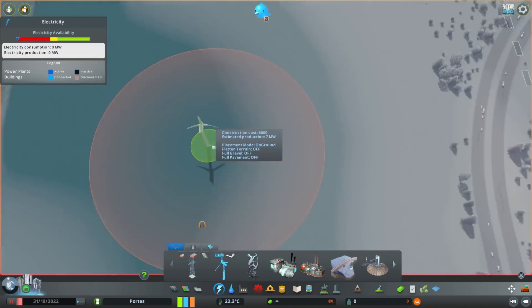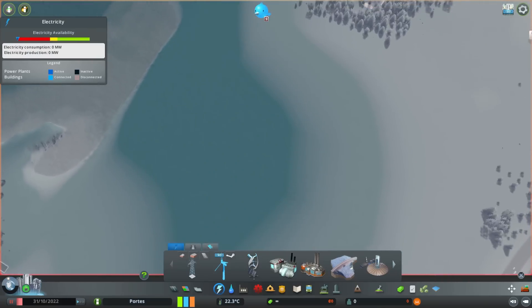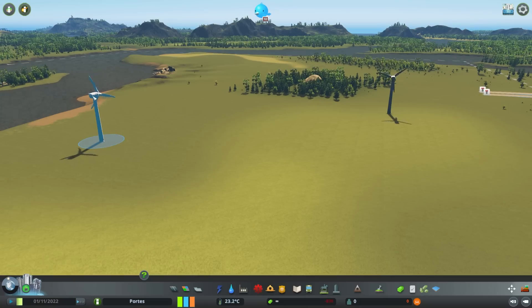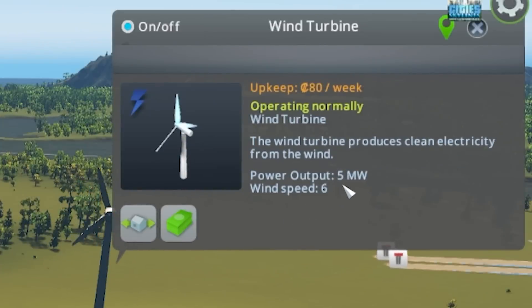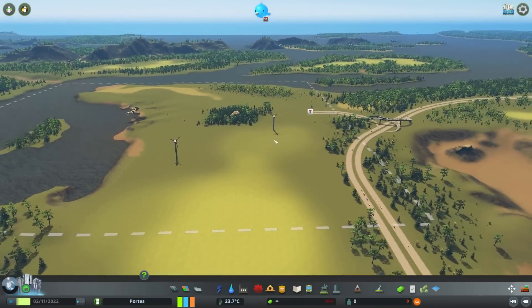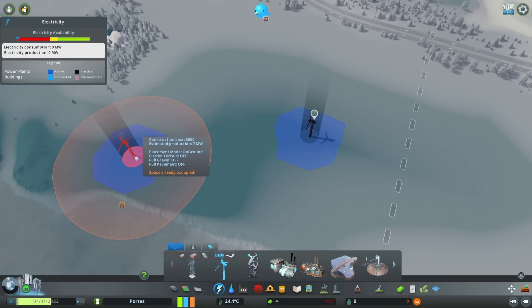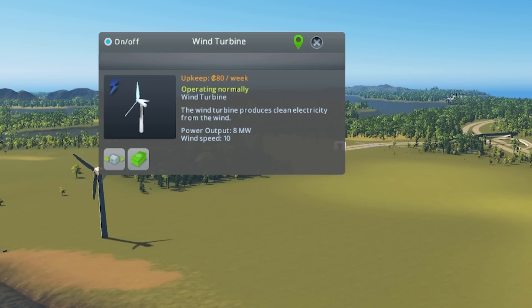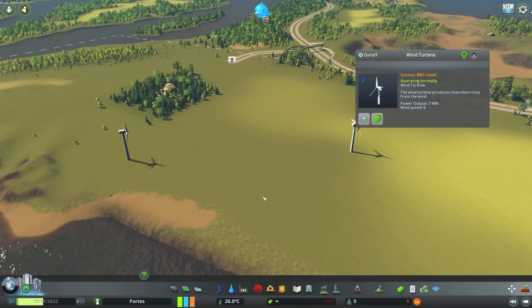Oh, I did not know that. If you flatten a hill you can still make more power. So if I do one there and one there, I assume once they start spinning the one on the left will make more power. Eight megawatts with nine wind speed. I didn't know that — I thought if I flattened it, it would change that. Maybe we can plonk one there and one there, then we'll just check they're both the same. We've got seven megawatts with nine wind speed here, and seven megawatts and nine wind speed here.